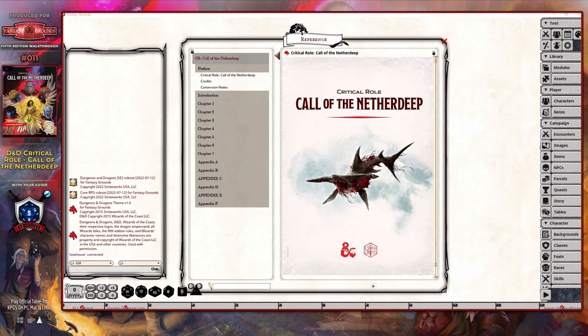The adventures set the party on a course that reveals more about the Calamity, while gaining an understanding of a creature called the Apotheon, and how Elixion — as he was once known — saved Exandria from total destruction. His fate, however, is now placed into the hands of the party as they attempt to either save him from his torment or destroy him.